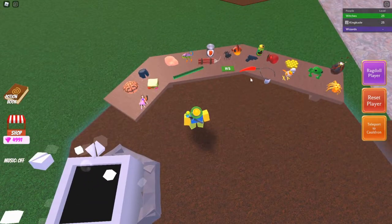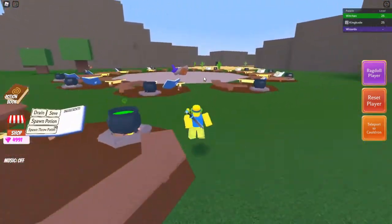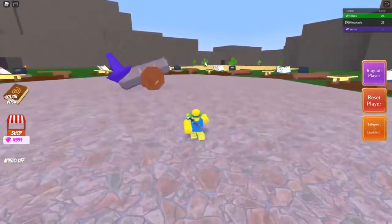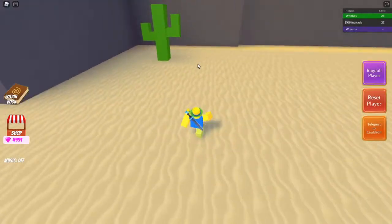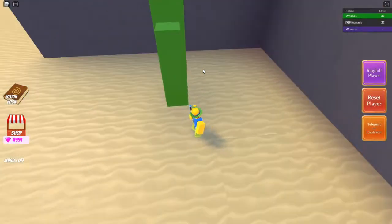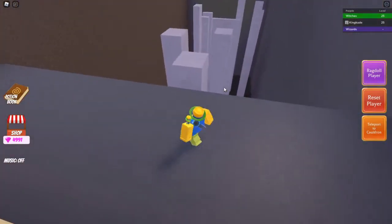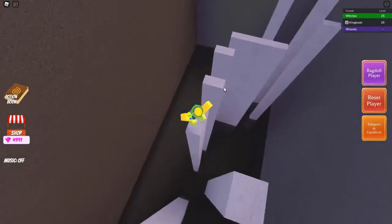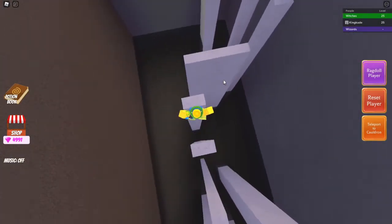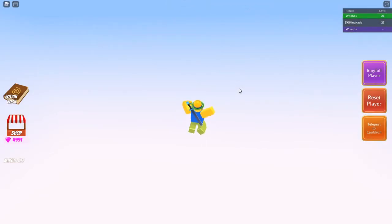Next is the chili pepper. You also get this one in the sand area. Go to the edge by this little cactus and walk behind it — you'll fall into this area. Walk back down here and do a little obby to get it, because the chili is right there.